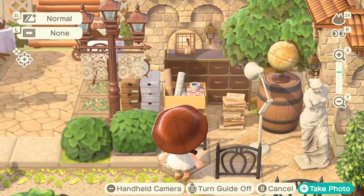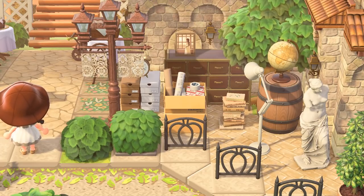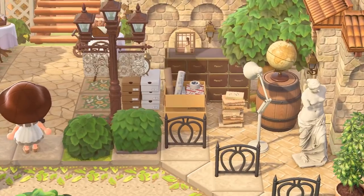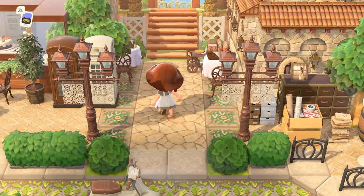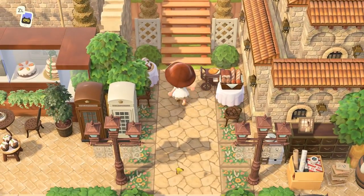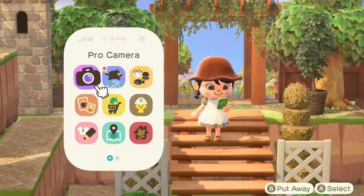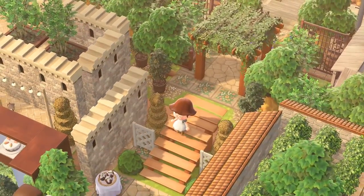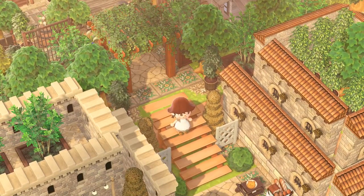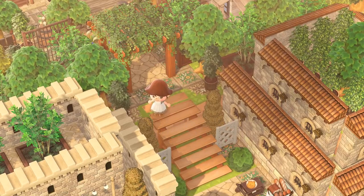It looks like there's a little cafe area and a place to sit — the mixing of these more structured areas with the more overgrown areas is so beautiful. Every area is so detailed and well thought out. All of the items they're choosing somehow work together so flawlessly — that's what makes this island really stand out. I'm panning up with the camera to see all the detail and I'll turn the camera a bit too to see the detail on the roofs.